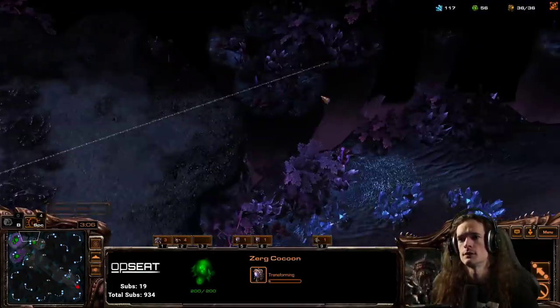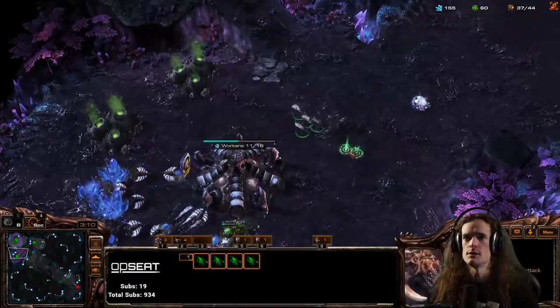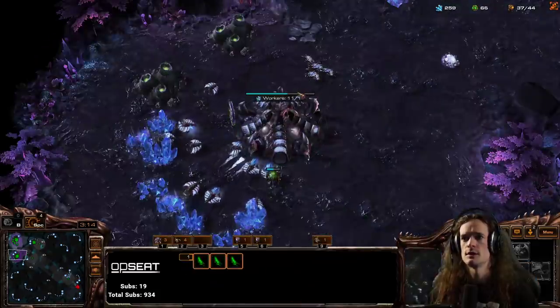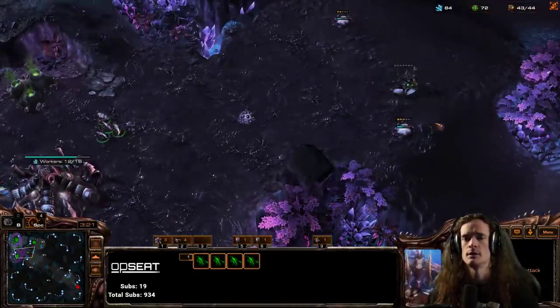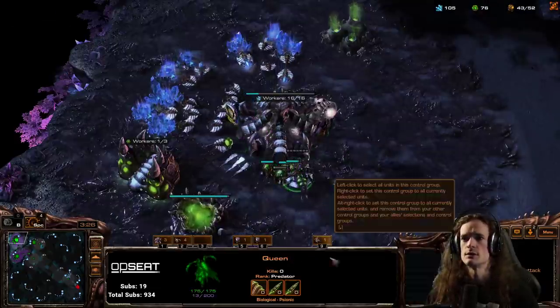Making another overlord. This queen can make a creep tumor then go back to the hatch. And then we still have 150 minerals so I'll make another queen. Queens, drones, and overlords — that's what the early game is: queens, drones, and overlords.